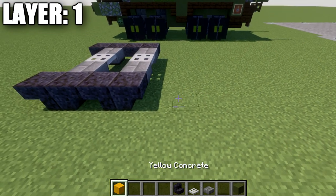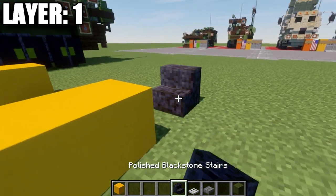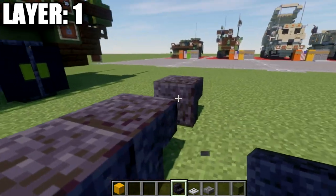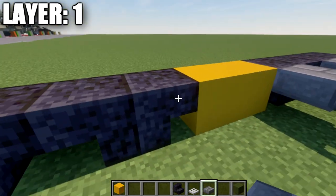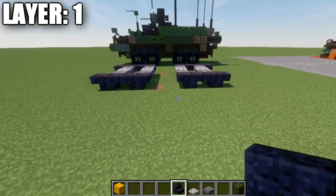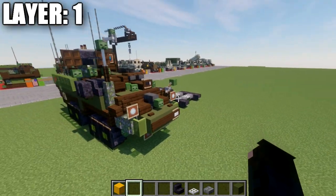After the front axles, take your yellow concrete and skip back a space of two on both sides to guide placement. Place down two polished blackstone upside-down stairs on the back, and another set of two going back on both sides for the rear axles. Then place a stone brick top slab between the stairs, an iron trapdoor, a stone brick top slab again between those stairs, and another iron trapdoor to connect them. Delete any guide blocks and you'll have a nice wheelbase set up — that wraps up Layer 1.